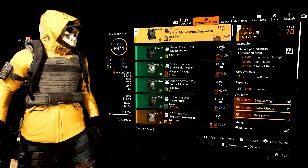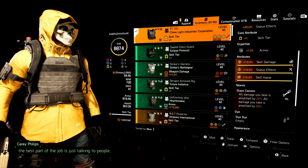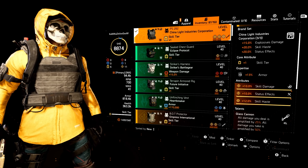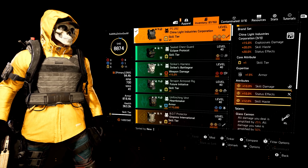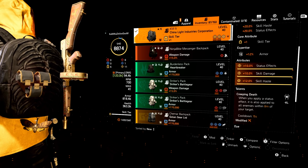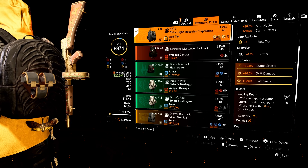We have Creeping Death — so you only have to jam one person and it can spread to nearby enemies within 8 meters. We also have Glass Cannon, which amplifies all the damage. This build is not possible without the Vial Mask — you have to have it, fully maxed out with skill haste for the mod. We're using it for the Toxic Delivery talent procced from the pulse.